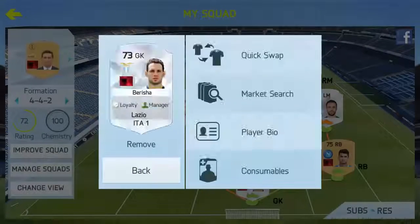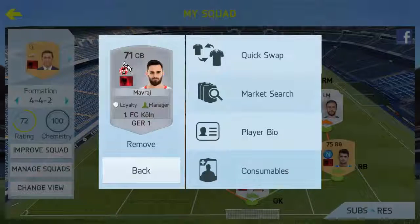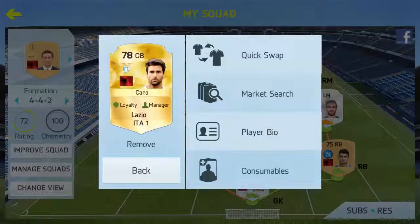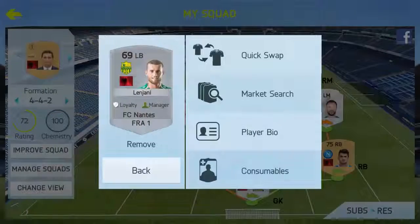First of all in goal we have Beresha, who is currently playing for Lazio in Serie A — I think he is second choice keeper. Here we have Mavraj playing for FC Köln in the German Bundesliga, quite a solid centre back. And then we have our best player of the team, also playing for Lazio — Lazio do like their Albanian players — a centre back called Kanna, a really good solid centre back that you can get for your Serie A team, really worth the coins.